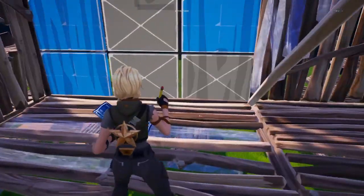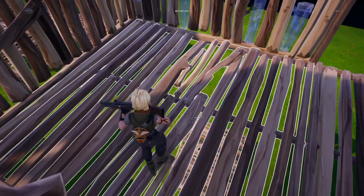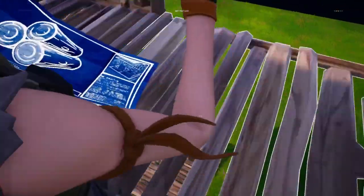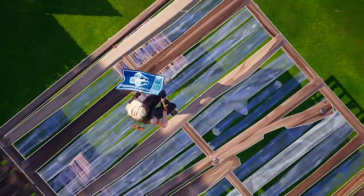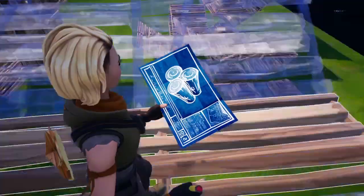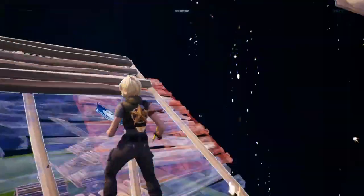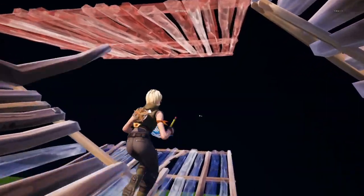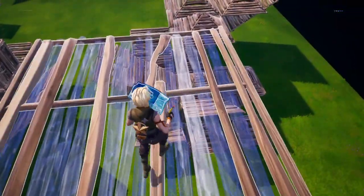Let's get more advanced. When you're going to put stairs down, always do the yellow phase stairs. Get to a certain spot — when you place your stair you want to be phased inside of it. You have to look down to a certain extent to phase yourself into the stair.